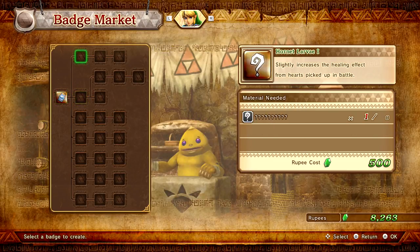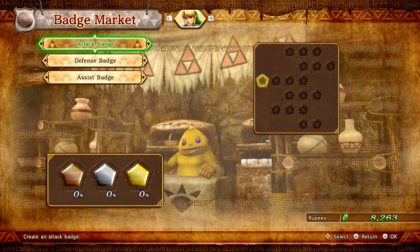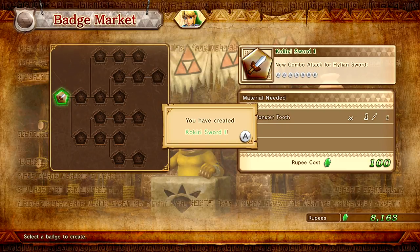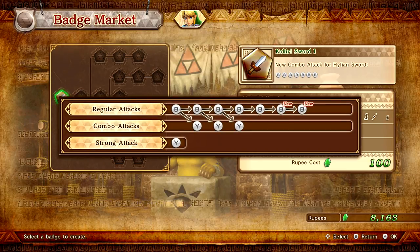We have some other stuff as well, but it looks like I don't have any of the materials for most of it yet, so we'll have to head back later. The Kokiri Sword One badge adds a new combo attack for the Hylian Sword — it's BBBBBBB. Let's go ahead and get that. Regular attacks are BBBBBBB, combo attacks are BY, and then there's a strong attack with just Y.